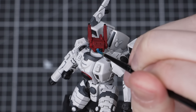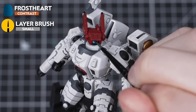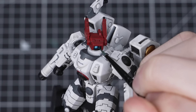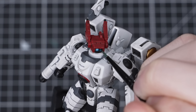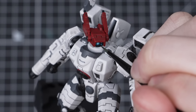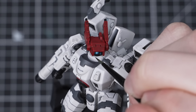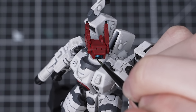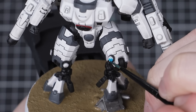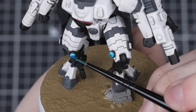Once the shade on our Tau Commander has completely dried, we can paint all the lenses while we wait for our texture paint. Make sure to touch them up with some White Scar first — it's really important that the lenses are completely white before we paint over them, otherwise this effect may not work. Then add a contrast paint of your choice straight from the pot over the top of each lens. I'll be using Frostheart to replicate that cool blue. Be as careful as you can not to get any onto the surrounding area, but don't worry too much if you do — it can often create a pretty neat glowing effect.